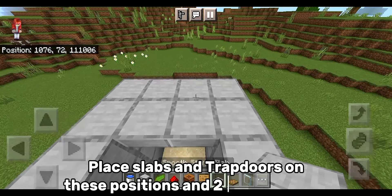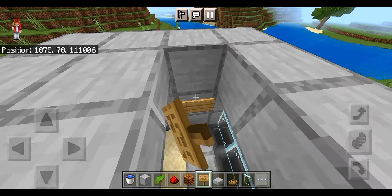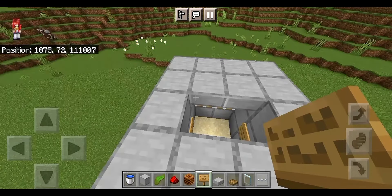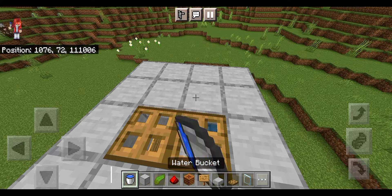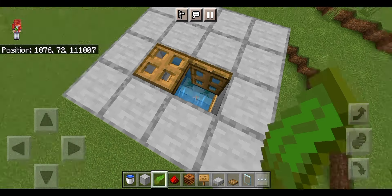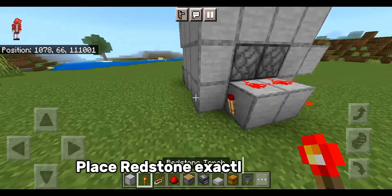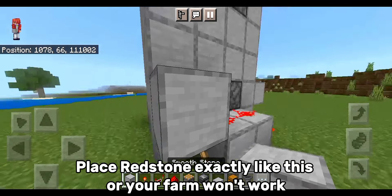Place slabs and trapdoors on these positions and two signs like this. Place water on the slabs. Place kelp on top of the sand. Place redstone exactly like this or your farm won't work.